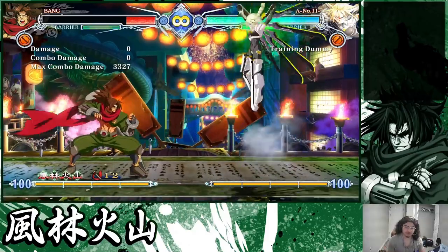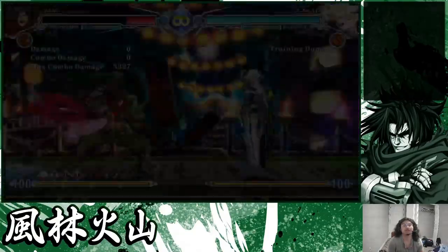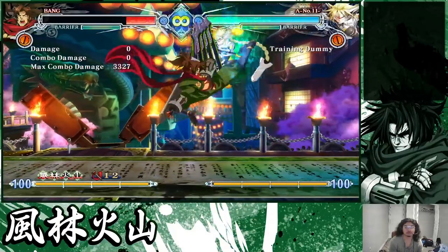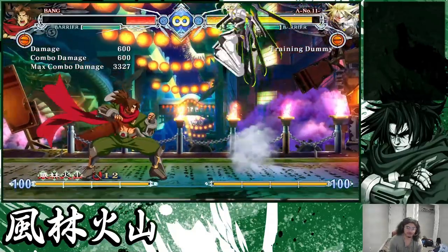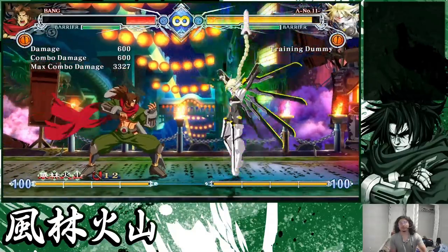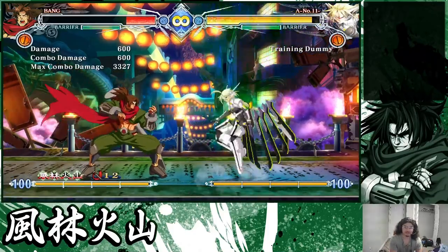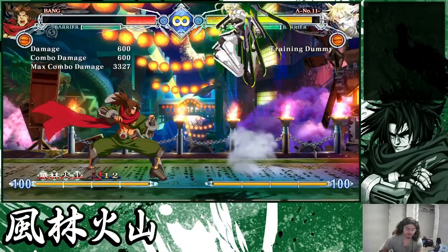It's especially good if you can do something where there's an air unblockable. So it's even scarier if you're not only holding a left-right but also have to barrier it — and you can get an air unblockable and do a ton of damage off of it.